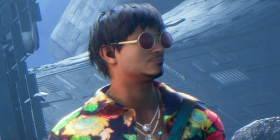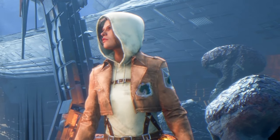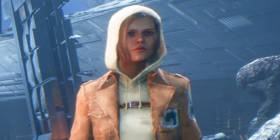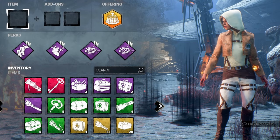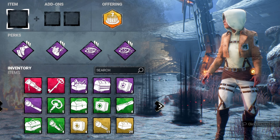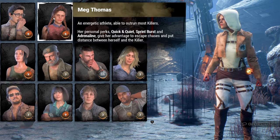Are you a beginner in Dead by Daylight? Did you just pick up the game and click on the first top builds video you saw on YouTube? Are you trying to figure out the game and don't have a lot of perks unlocked yet? Well, Build Number 20 — the Newbie build — is for you. It's great because all the perks are free to everybody.